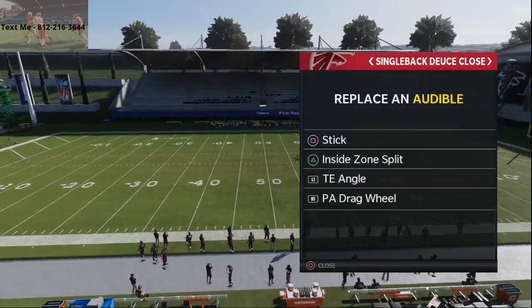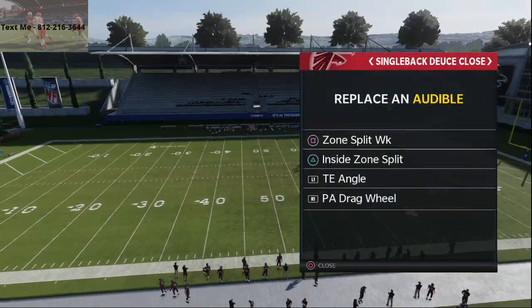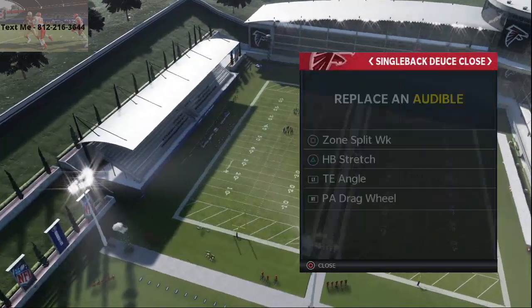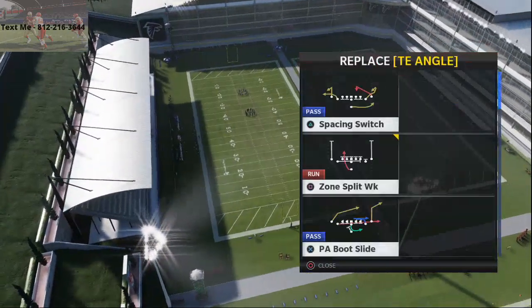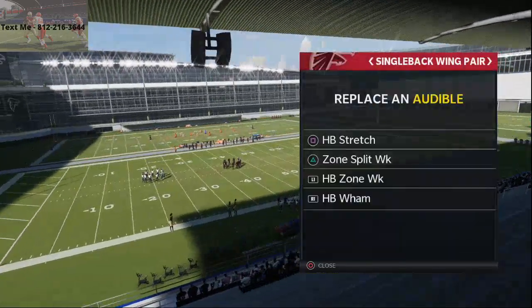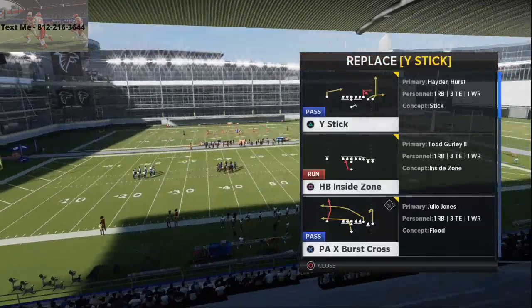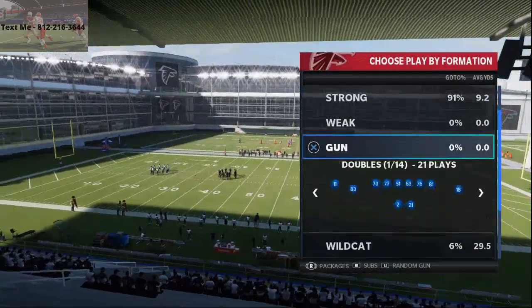Single back deuce close is really primarily a running formation. We've got zone split week, the HP stretch, zone split week again, HP zone week, and HP wham — this is kind of our inside running set. Single back wing pair we're going to run for today, and then shotgun we're going to leave as is.